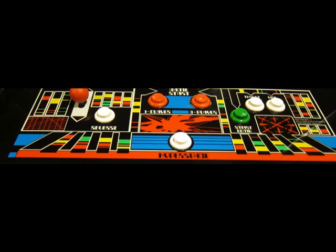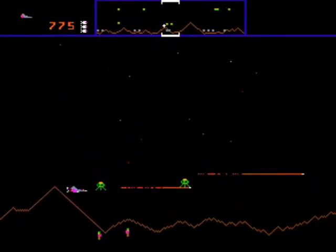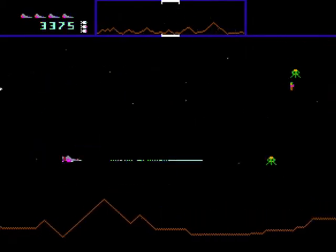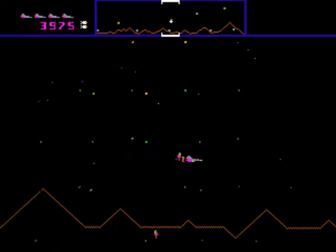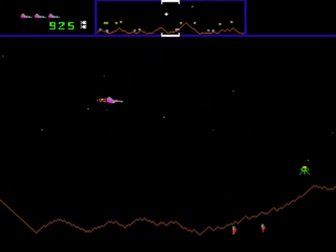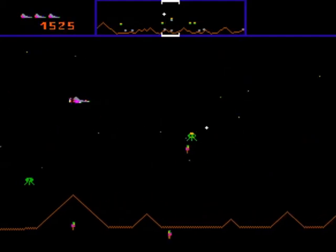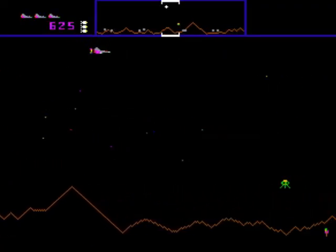One button to fire, one for thrust, one to reverse, one for smart bomb, and one for hyperspace. You are armed with an unlimited forward-firing laser as well as a limited number of smart bombs. Smart bombs destroy all enemies on the screen. You are stocked with one smart bomb for every ship you begin the game with, as well as one extra for every extra ship you earn, so you need to use them sparingly.